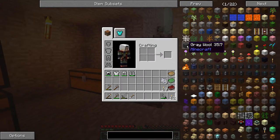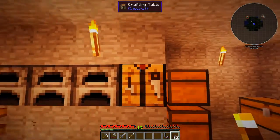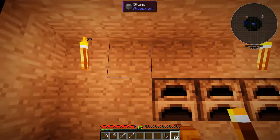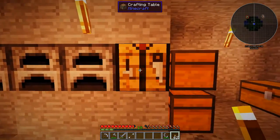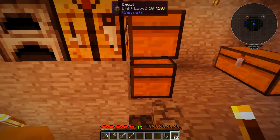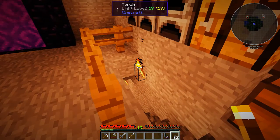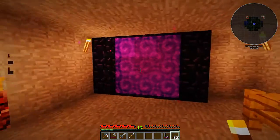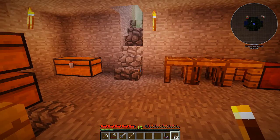We have Not Enough Items — that was a definite must for me. We also have, as you can see on the top center there, Waila. That actually gives you some more information about the blocks than just that this is stone and comes from Minecraft — things like the light level and stuff like that. That's cool. I need that because I have no idea what I'm doing here.